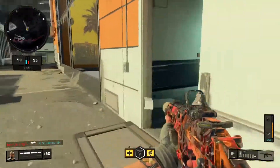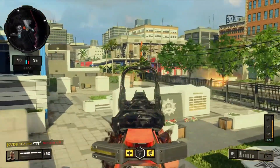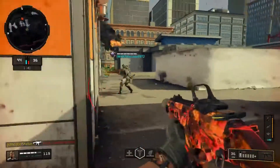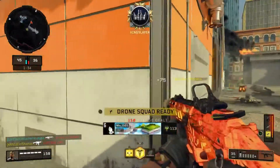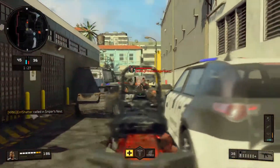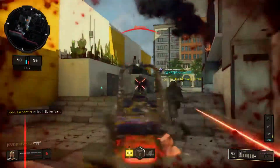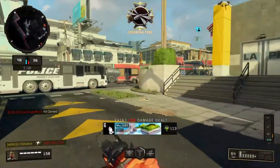Our last attachment on the GKS is Extended Mags, which I find absolutely crucial. This weapon has that lower damage so it's going to take a few extra bullets to take people out, and the more ammo you have in your clip the better chance you'll have of succeeding — especially if you come across multiple enemies in one engagement. On every single one of my submachine gun classes I use some sort of magazine attachment, whether it's fast mags, hybrid mags, or extended mags. These are absolutely a crutch for submachine guns, making them super efficient.